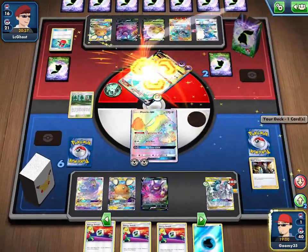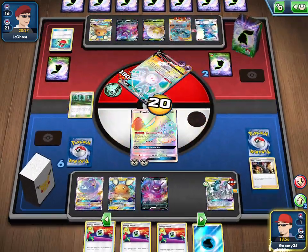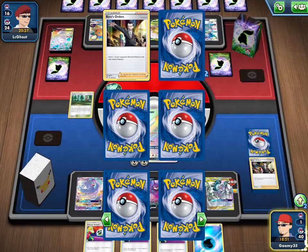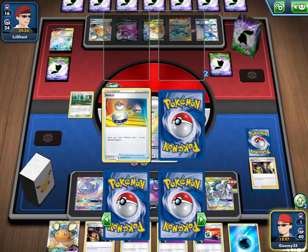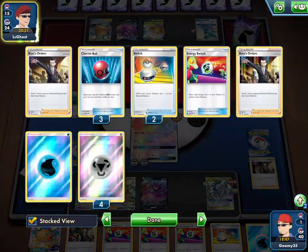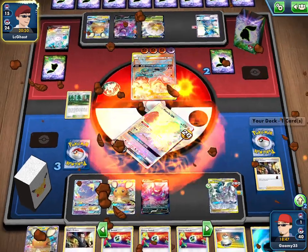We do knock out the Corsola so we can at least take three prizes — that's something. But then they finish up the game with their Machamp Marshadow. Gg — dogs beat the game! Very spicy deck though. I'll see if I can help you guys out with the list.